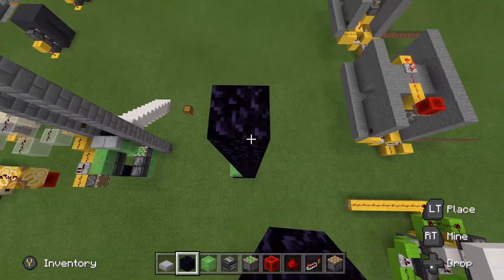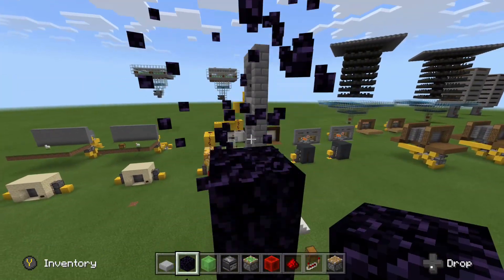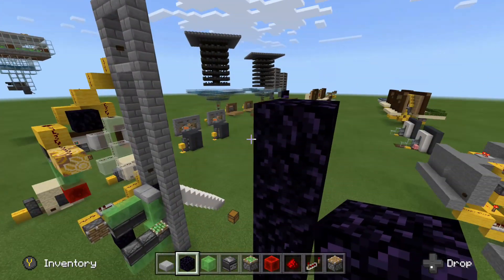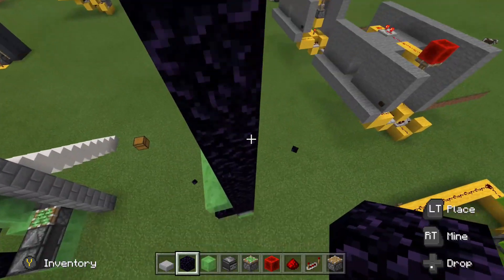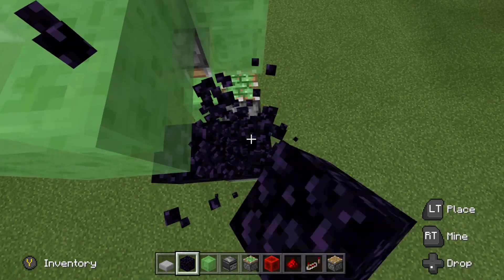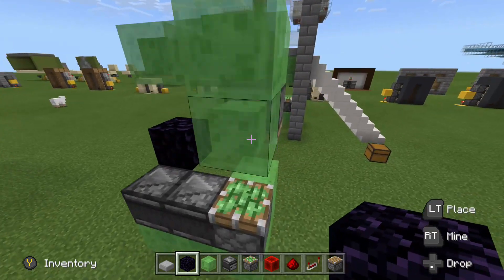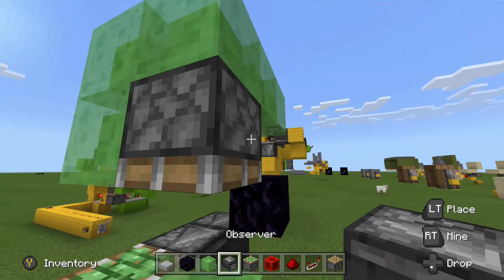Then directly above this observer, build up as high as you want. I myself am going to have this entire flying machine move about nine blocks upwards, so keep that in mind. That is the material list as well — for moving this flying machine about nine blocks upwards. If you want it to go insane heights, you will need a lot more resources.